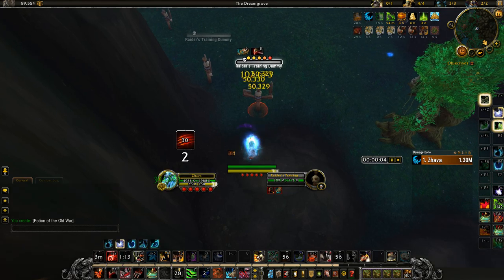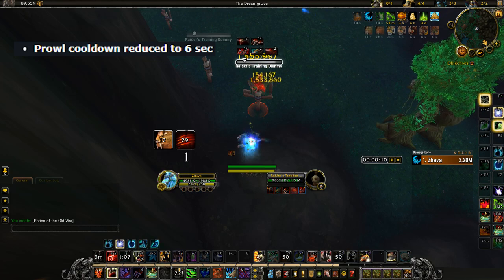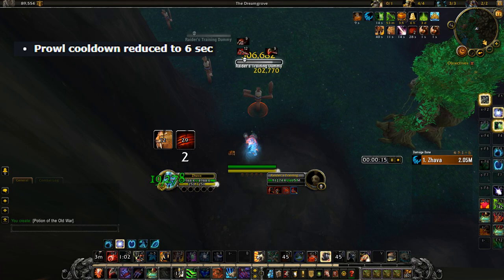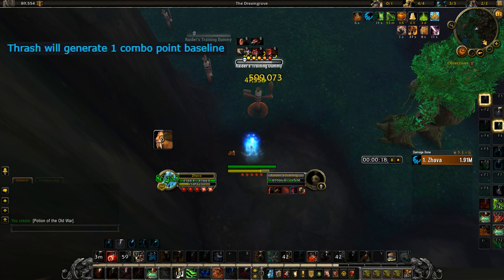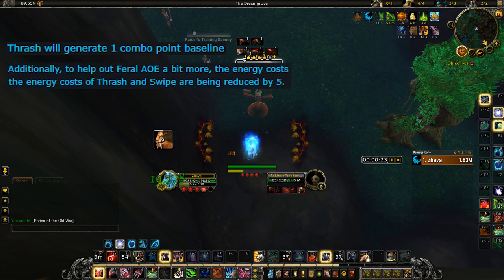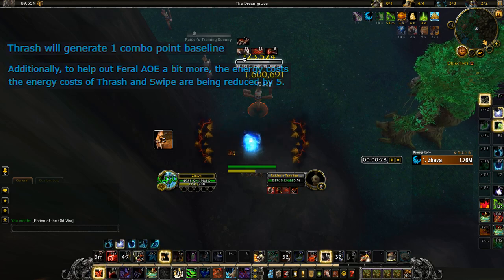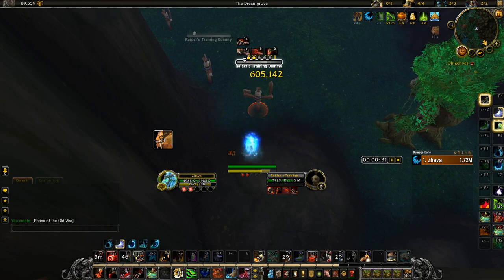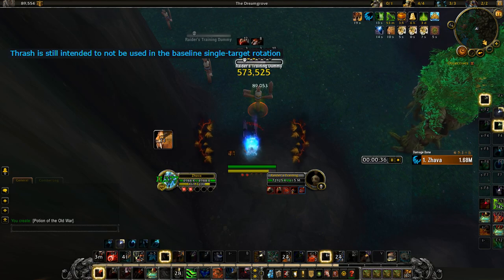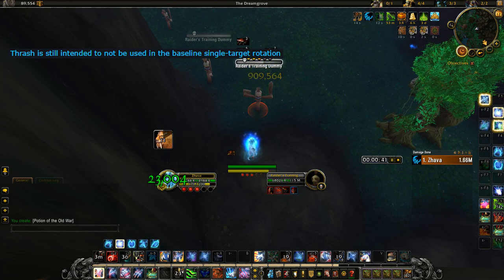While we have time, let's talk about some of the more obscure feral changes. First off, Prowl's cooldown has been reduced to six seconds — thank god, this is a much welcome change. 10 seconds always felt unnecessarily long. Thrash will now generate one combo point, and additionally Thrash and Swipe both cost five less energy. This is a decent buff for AoE, but what I'm more excited about is Thrash baseline generating a combo point. The blue post says Thrash is still not intended for single target, but it was already viable and this just makes it even stronger.